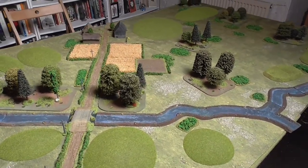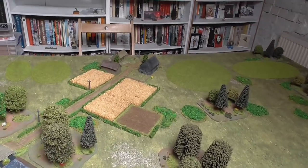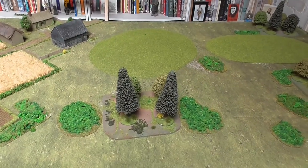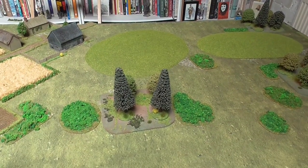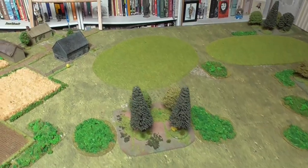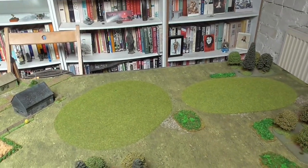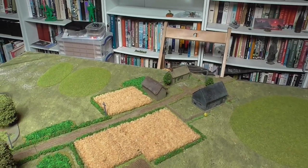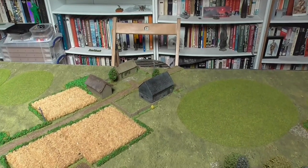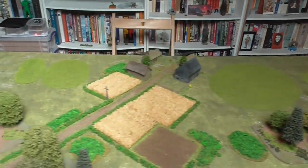The Soviet line of advance is going to go across this side of the table towards the back. They'll use this clump of trees as a consolidation point to jump off from later in the game if they capture it. To win, the Soviets need to clear at least half of the hills at the back of German defenders. They're not going for the urban areas — they're mainly after the terrain features, with the Germans dug in on those hills.